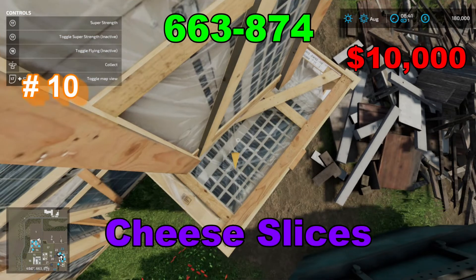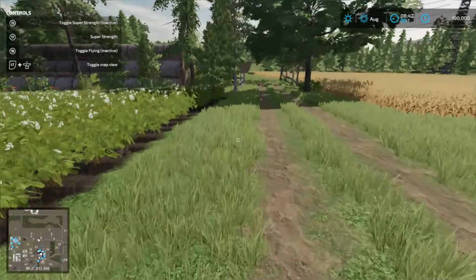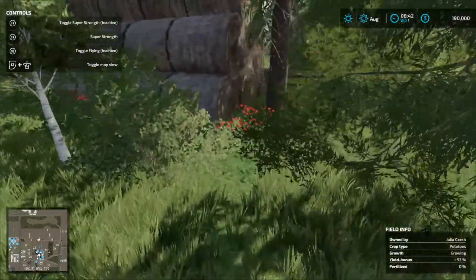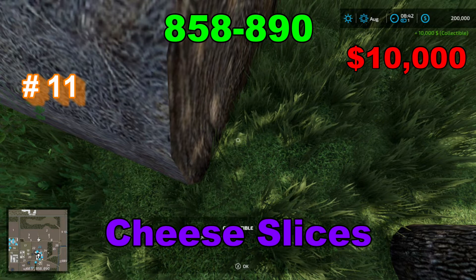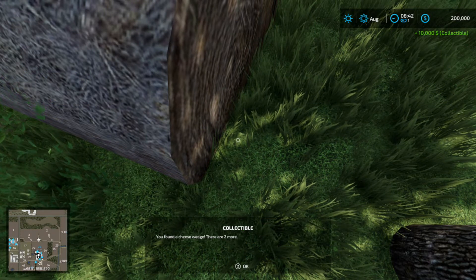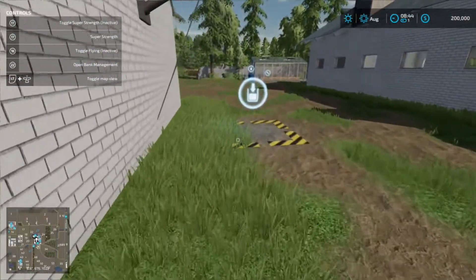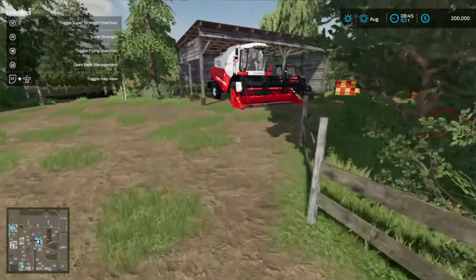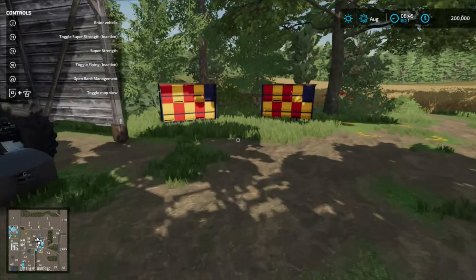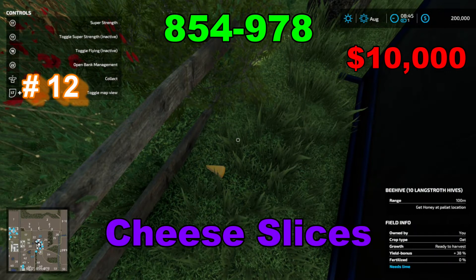Your coordinates are 663 by 874. Your coordinates are 858 by 890. Your coordinates are 854 by 90.